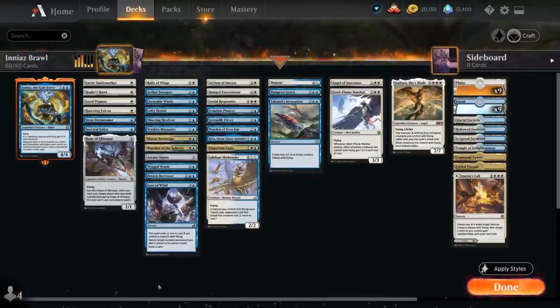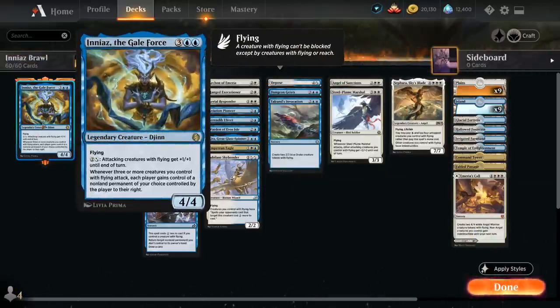This deck is going to be playing a ton of flying creatures to make best use of Ineas' skillset. Ineas is a 5-mana 4/4 Flyer, and for 2 and a Blue-White Hybrid, attacking creatures with flying get +1/+1 until end of turn. If you attack with three or more flying creatures, you can exchange control of a non-land permanent you control with a non-land permanent the opponent controls.